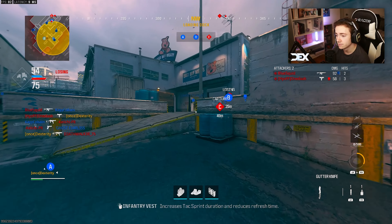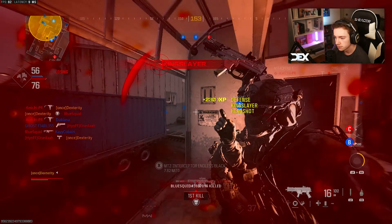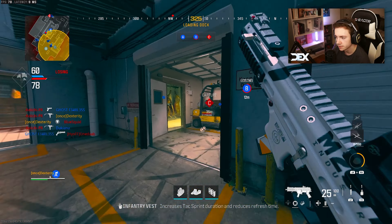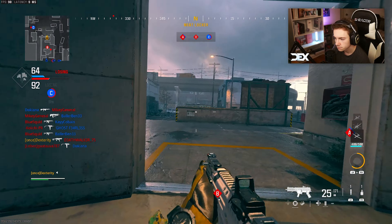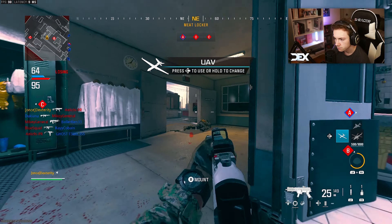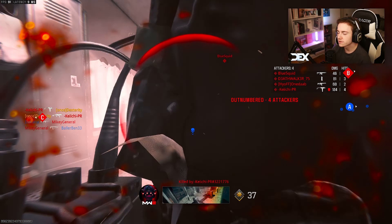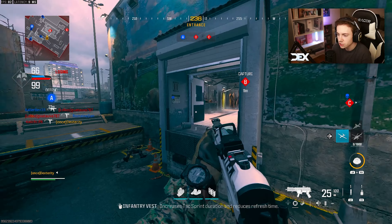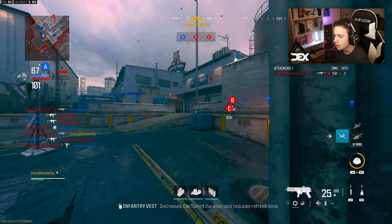I'm struggling this game. I was doing okay last game, but now I'm getting shit on — and the thing is I'm still practically top fragging my team. What is happening? Where is everyone? I'm so confused. These stuns are killing me. You don't have to hurt me that much — I don't pose a threat to you.